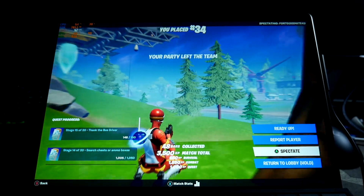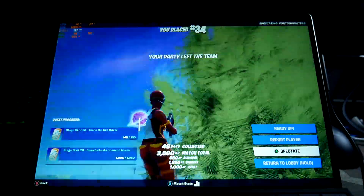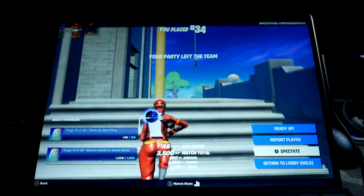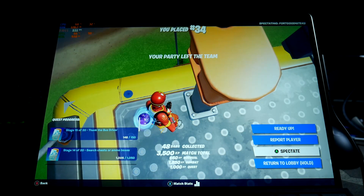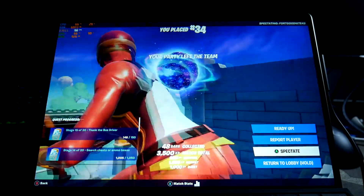Alright, hope you all enjoyed — Fortnite on the Surface Pro 9 i5 with 8 gigs of RAM with an eGPU: Razer Core X and GTX 1080, full res 2880 by 1920, high textures and epic draw distance with the performance beta setting. We were getting around 100 FPS. Hopefully you all enjoyed and we'll catch you in the next one. Take care.